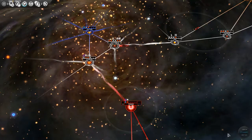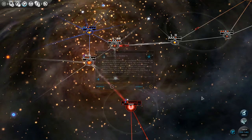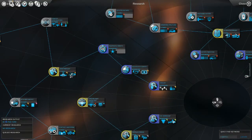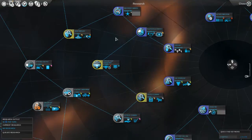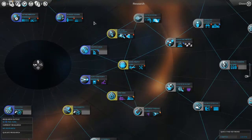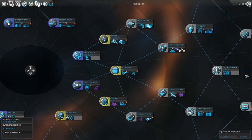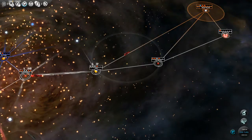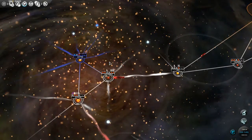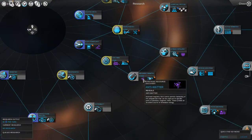We have one more turn on our research, so we'll go ahead and turn. We finished our research, so we can start trading. First, I do want to take a look at our next course of action for research. I'd like to go into this and take a look - we do get Hyperion. I think we have a couple planets that have Hyperion. Maybe not - I thought that might have been another game. Let's take a look again - that's what this core mining would open up, that strategic resource.